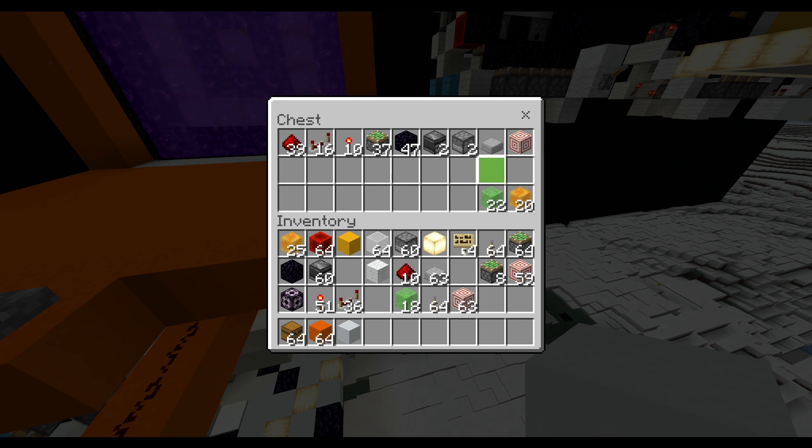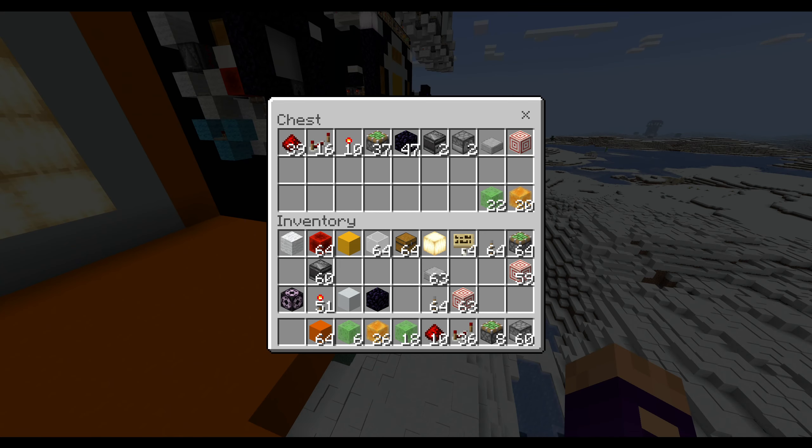You'll need one smooth stone slab — it can also be glass of any kind. One target block for directing some redstone. You're going to need 22 slime and 20 honey blocks, and this could also be 22 honey blocks and 22 slime, depending on which way around you do it.